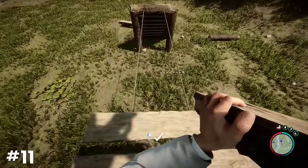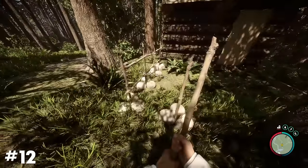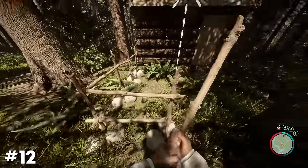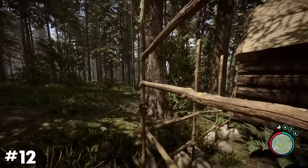You can use different sized planks when constructing a rope bridge to give it a more varied look. When building a fence, you can add additional sticks to the middle portion of it, which will then allow you to add more on top, extending the overall height of your fence.